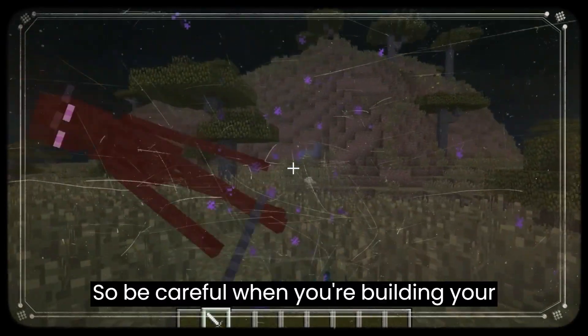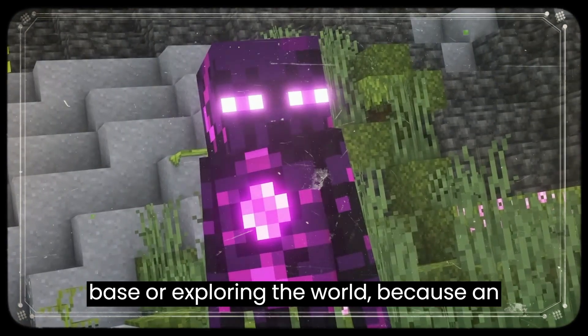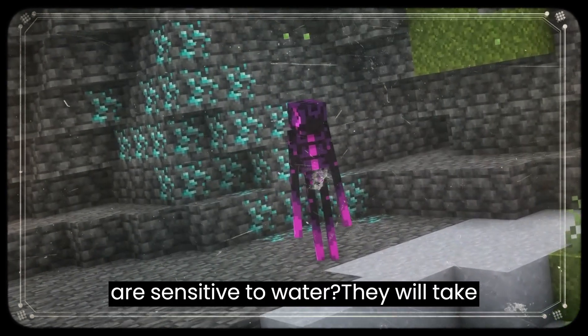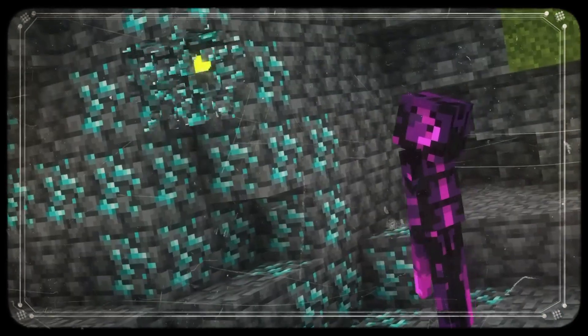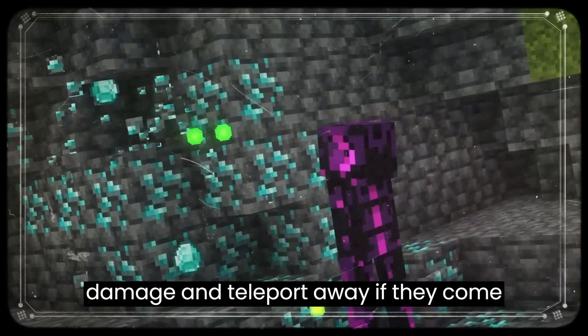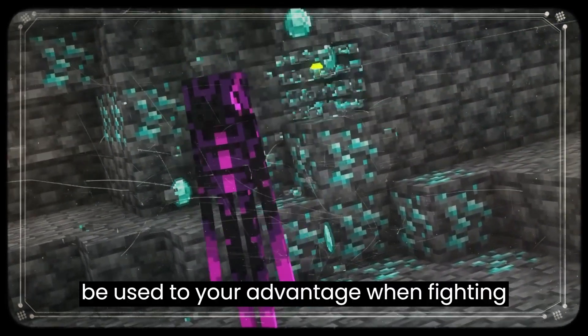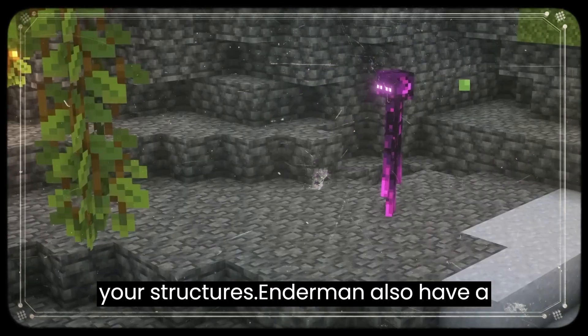So be careful when you're building your base or exploring the world, because an Enderman could be lurking around any corner. Did you know that Endermen are sensitive to water? They will take damage and teleport away if they come into contact with it, and this weakness can be used to your advantage when fighting them or trying to keep them away from your structures.